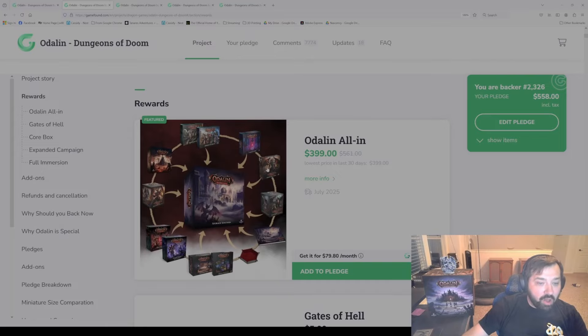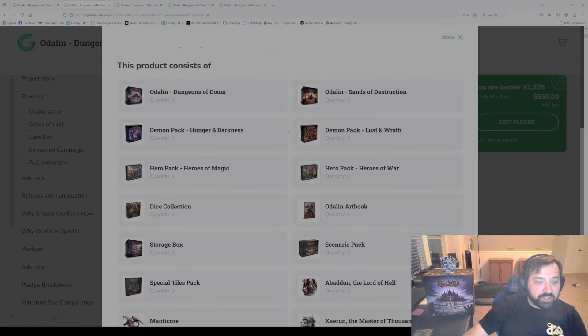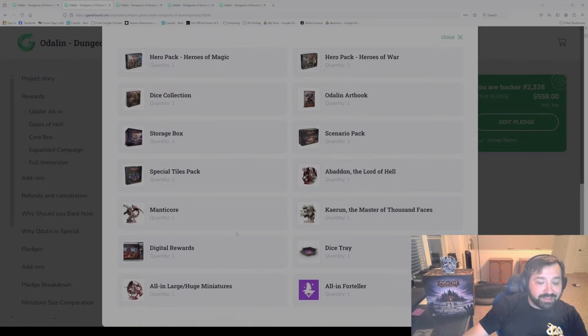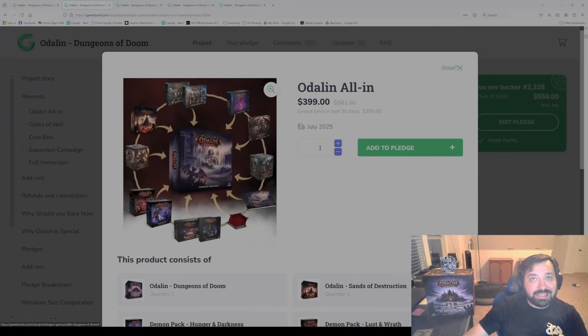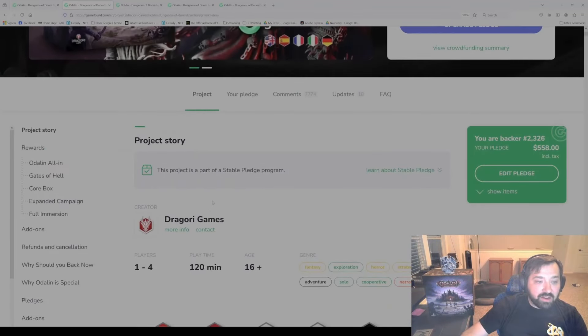The last one is the all-in. For clarity, sometimes people refer to the Act Two boxes as Odolin Sands of Destruction — that's the name of the second pack. We also have other items in here such as the other demon pack, two hero packs, dice, art books, scenario pack, special storage box, tiles, the Abaddon miniature, the manticore, K-Run the Master of a Thousand Faces dice tray. There's also the foreteller as an add-on that you can select — the reason we did that is because not everybody speaks or listens in English.